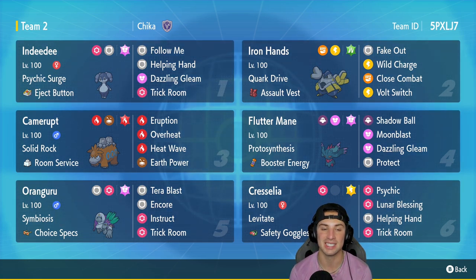Indeedy is our first Pokemon — rocking Psychic Surge alongside the Eject Button with Follow Me, Helping Hand, Dazzling Gleam, and Shriek Room. Iron Hands is our second Pokemon — great inside and outside Trick Room, with Fake Out, Wild Charge, Close Combat, and Bolt Switch, holding Quick Drive and the Assault Vest. Camerupt, the star of the show, is in our third slot with Solid Rock and Room Service as its item.